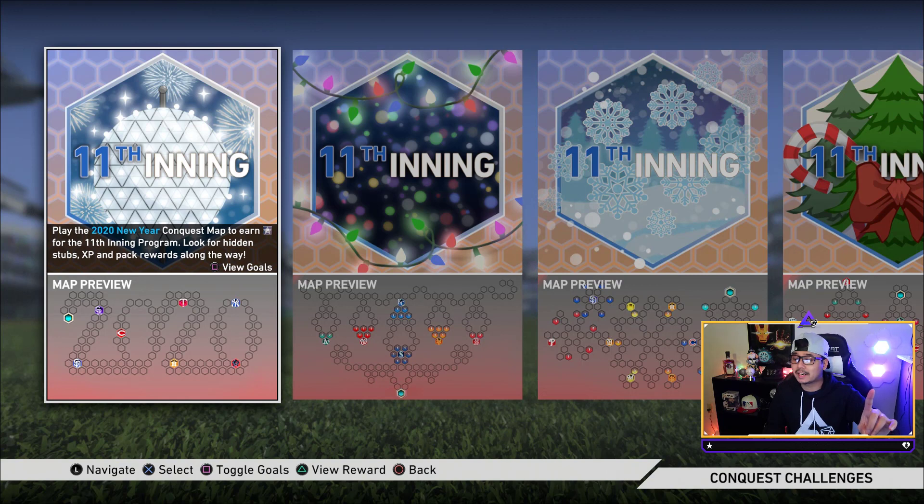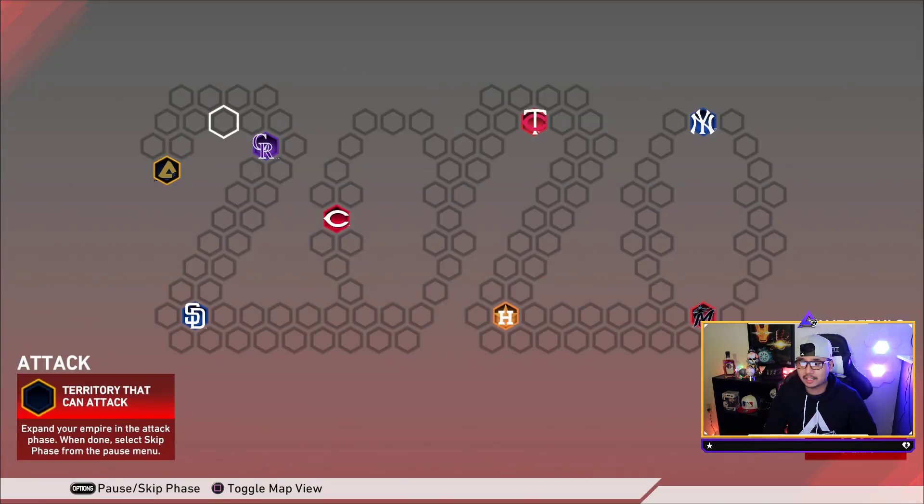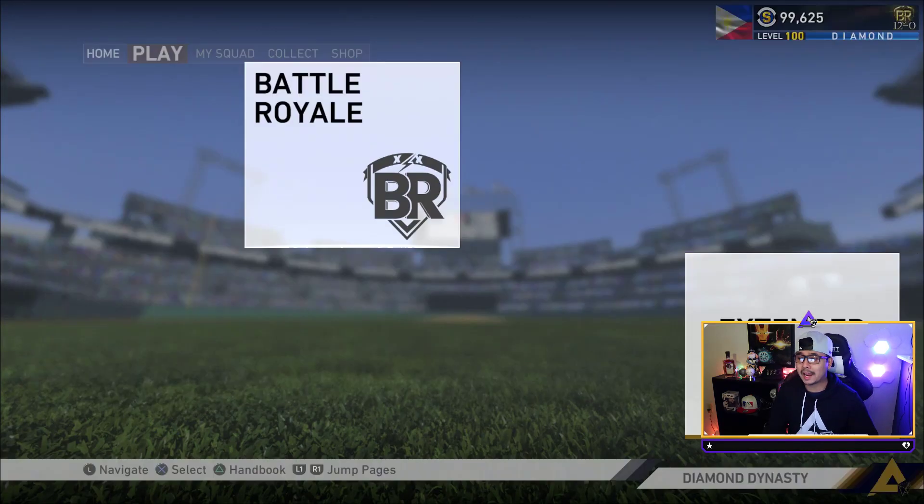It's a little bit smaller than what we've been seeing. There are 15 packs in here, but they aren't that great — there is one really good pack though, one very very good pack. This also goes towards your 11th Inning program. There are only seven strongholds this time around, so it's a lot quicker, though the AI did seem a little bit smarter in this one.